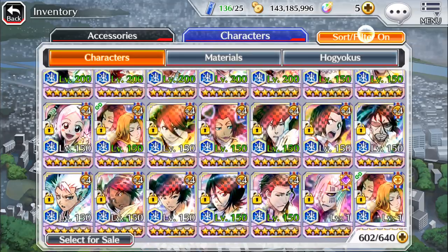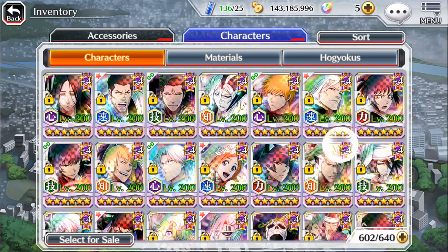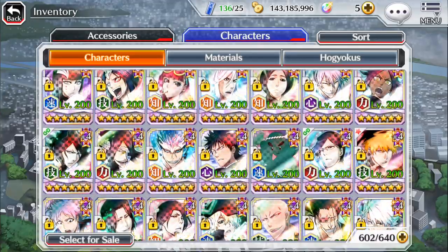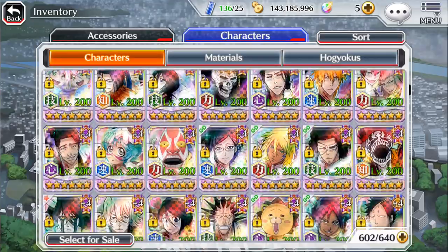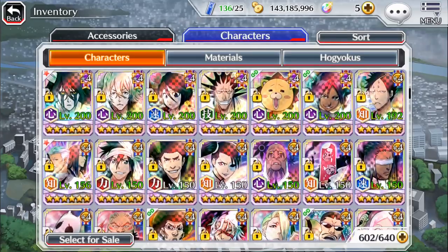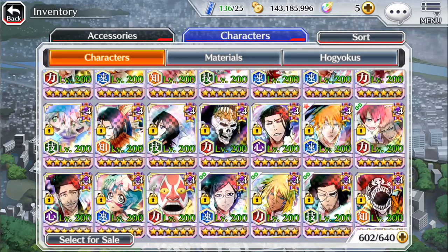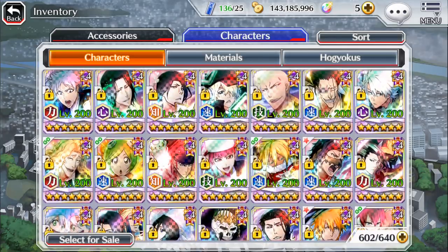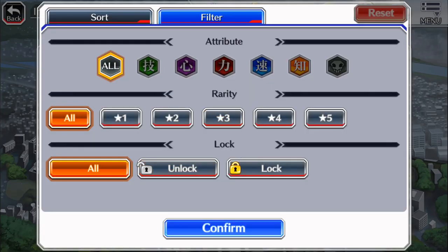You can use either a character's color or their attribute name interchangeably. For example, blue or speed, red or power, green or technique, purple or heart, and orange or mind. Let's go into accessories — accessories is where it's at.